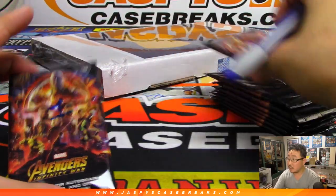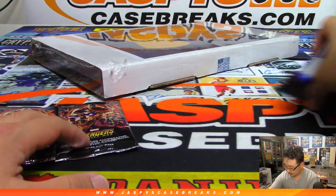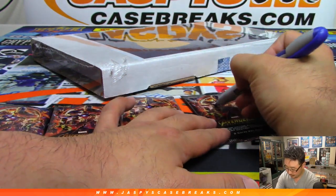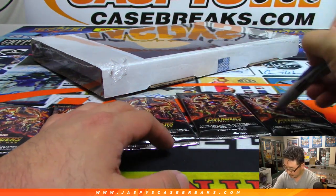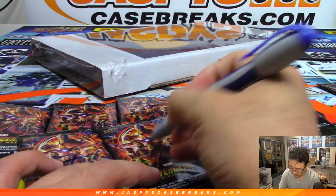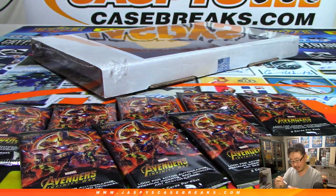There's one, two, three, four, five, six, seven, eight, and nine packs. Now, some of these packs could have relics in there, film cells, autographs.